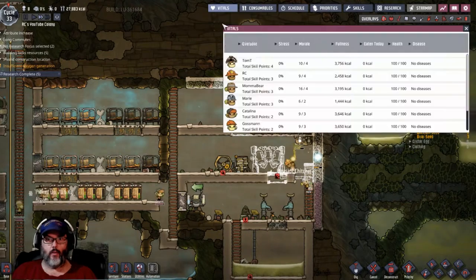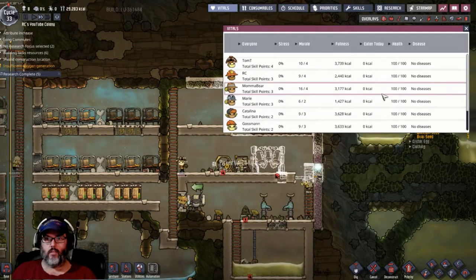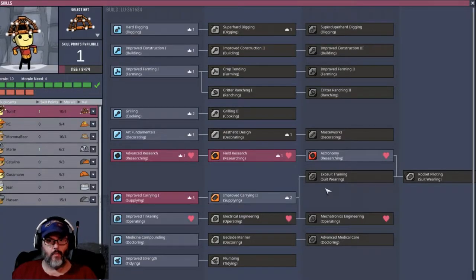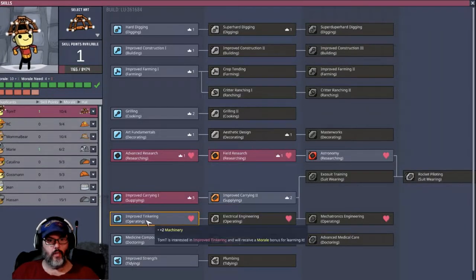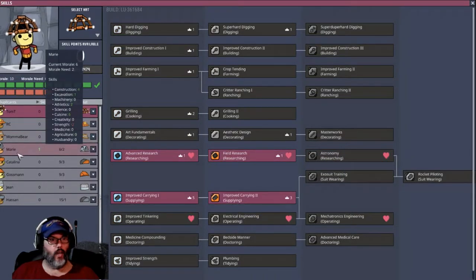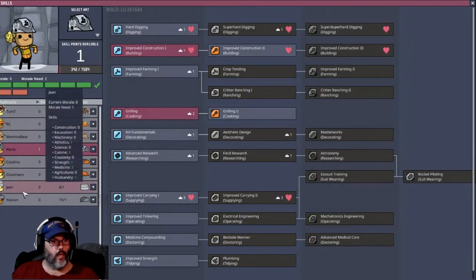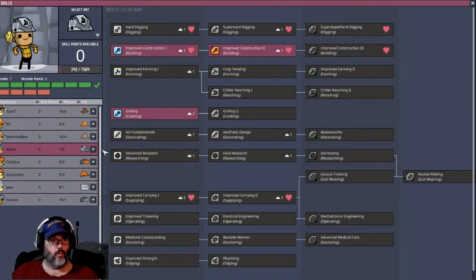Stay away from the slime lung — I don't think we've contracted anything. No diseases. We have some skill points — let's go with improved construction for Marie. She can get a new hat.